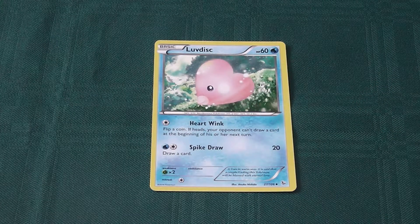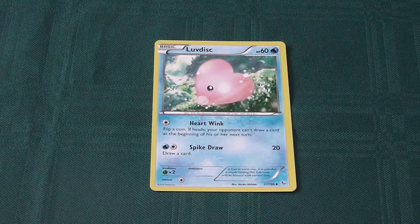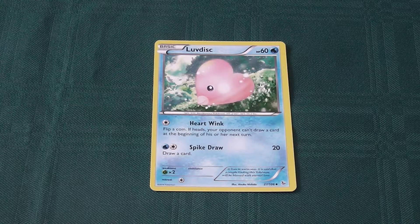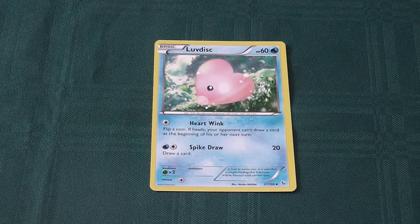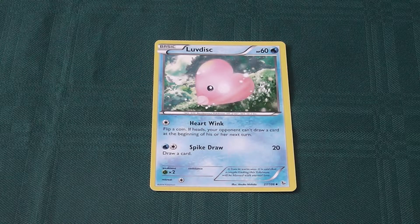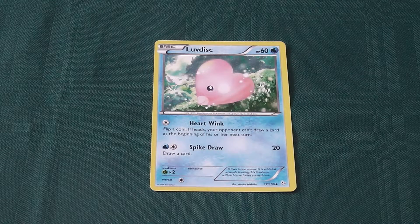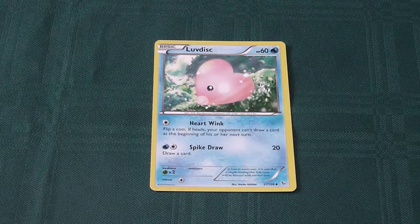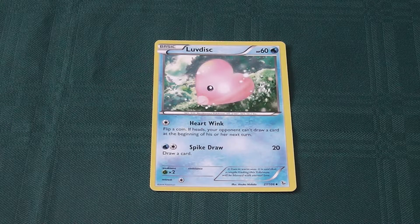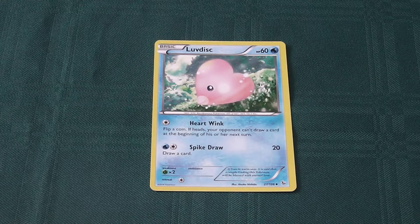Next we have Luvdisc, a 60 health water type Pokemon with a retreat cost of 1 normal, weak to grass. Heart Wink costs 1 normal energy — flip a coin; if heads, your opponent can't draw a card at the beginning of their next turn. Not a bad little ability, especially if your opponent is fixing their draws to be particularly powerful. Spike Draw costs 1 water and 1 normal for 20 damage and lets you draw a card — good ability, solid 2 energy investment. Not a bad little Pokemon.